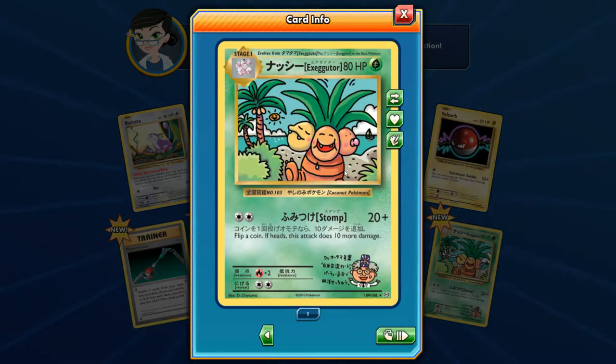Stamp 20 — flip a coin, if it's heads this attack does 10 more. Not a bad card. I don't think you can actually play the Japanese cards — I've never played any before. But if you know if you can use it for anything decent, give us a comment in the comment section below.